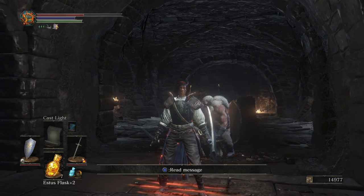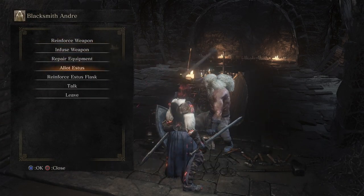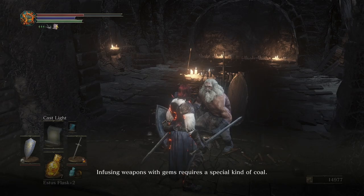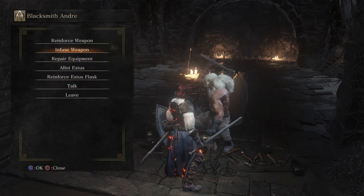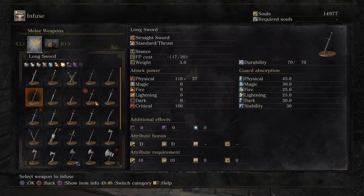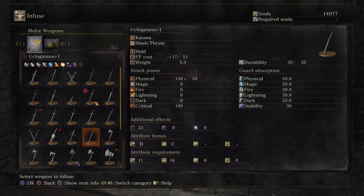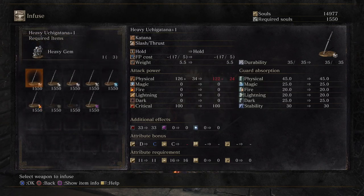Today we're going to start the episode off with some weapon enhancements. I'm gonna talk to Andre here. I wanna re-infuse a certain weapon that I have been carrying around for quite some time. I really like the Uchi Katana — it's pretty high damage, more than most I think for that size, and it has pretty good scaling as well. So I want to infuse it with a sharp gem so that will boost my scaling even more, which is what I want eventually.